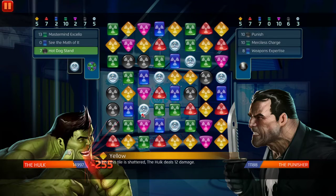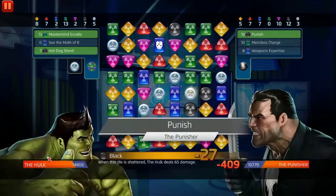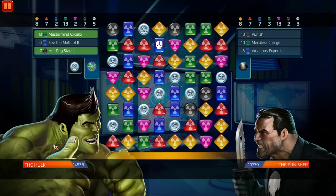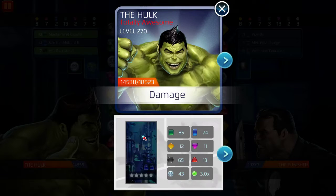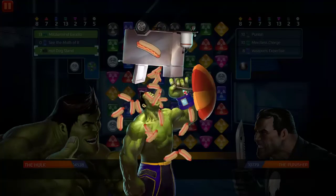He dealt one damage - no shot! What did he use? He used Merciless Charge and dealt one damage. What is this support called? Atlantis Undersea Kingdom is such a goated support. You don't even have to use it for anything except the rank five passive - that is so goated, that's just amazing.